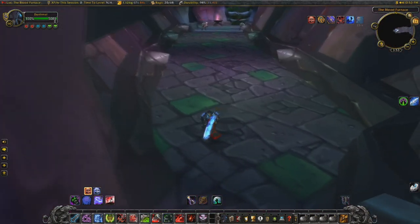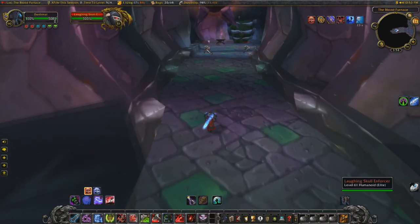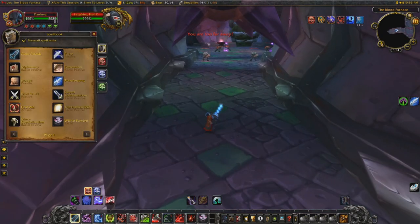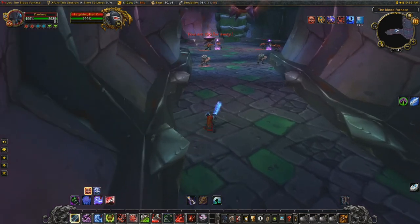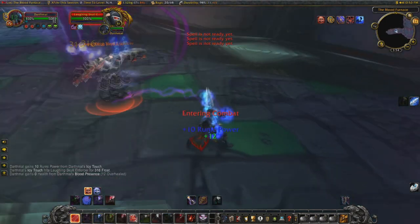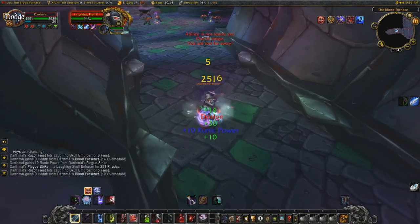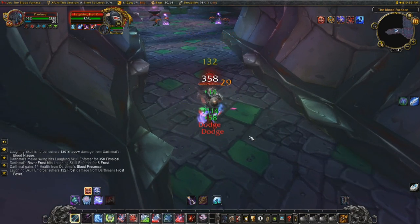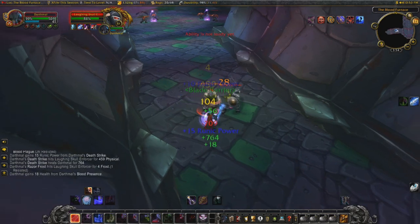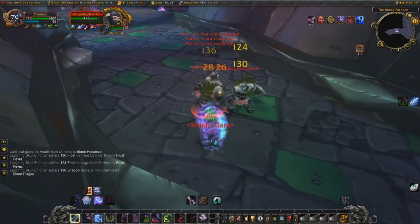You can probably do this at 59, 60 just makes it a bit easier. Just complete a couple of quests in Hellfire and then come here. So first of all, you'll take these two guys at the entrance - just Death Grip one over, apply your Icy Touch and Plague Strike, then you want to use your Pestilence to pass on your diseases to the other mob.